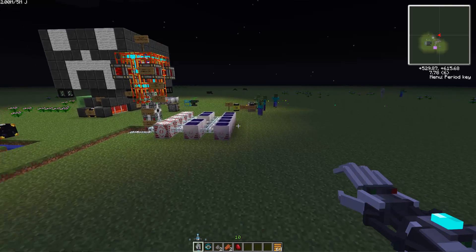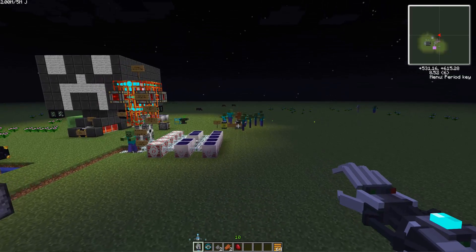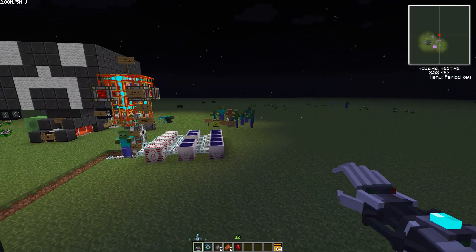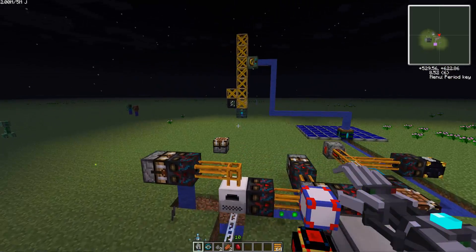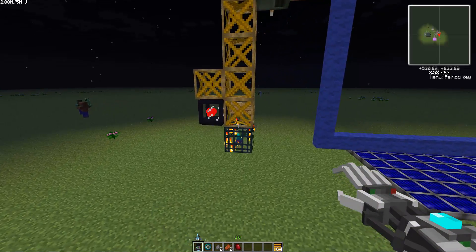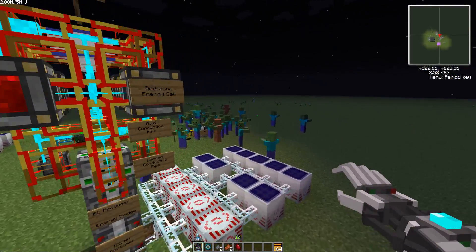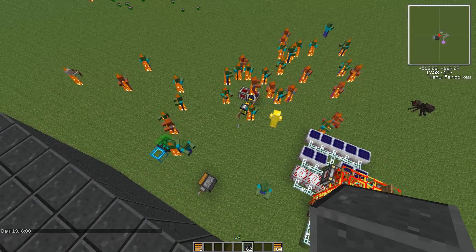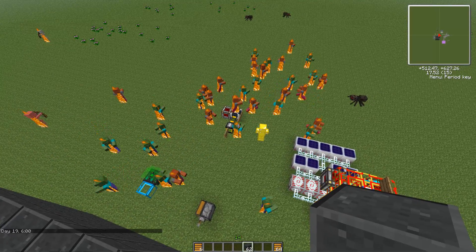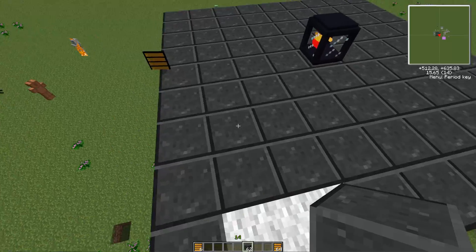A really important note about how the different spawning types work: the Auto Spawner will work as long as the chunk is loaded, which is critical if you want a base that runs when you're not there. Whereas the Mob Spawner needs you to be within 16 blocks of it — otherwise it will not spawn any mobs. So while all those zombies I accidentally let the Auto Spawner spawn die a horrible death, let's check out the real way they're going to die going forward.